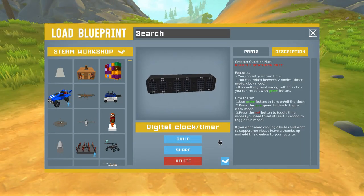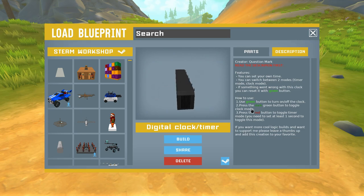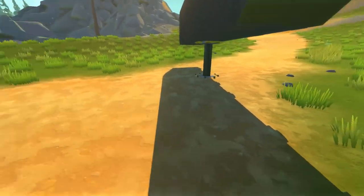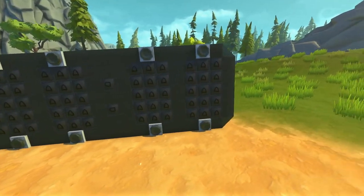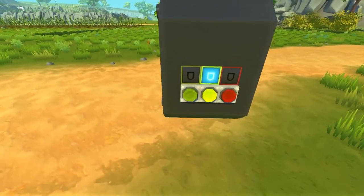Next up we've got a Digital Clock and Timer, created by Question Mark. It says in bold red lettering: read the description first. Features include: you can set your own time, switch between timer mode and clock mode, and reset it with the green button. The green button turns the clock on and off, the dark green button toggles between timer and clock mode, and the red button toggles the timer. We're gonna drop it off the lift and try to figure this clock out.